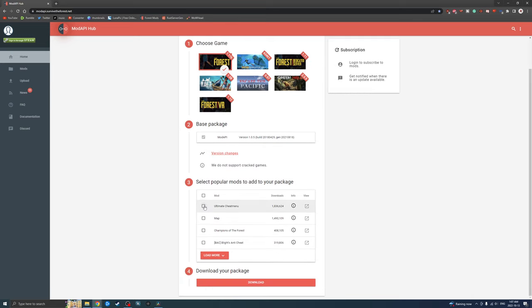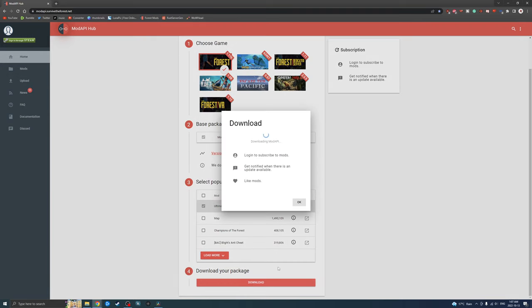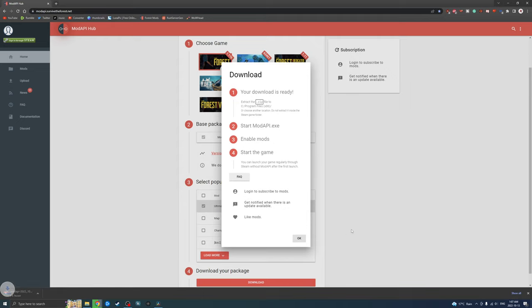In this tutorial, I will be using mod API to one-shot kill enemies and to not die. The most common questions I get are: can you do this in creative mode? Yes, you can. You can do this in any mode that you want. Can you do this in multiplayer? Yes, you can.